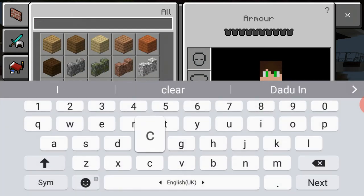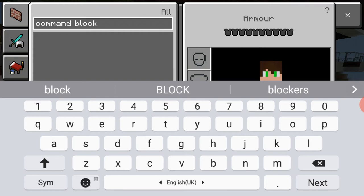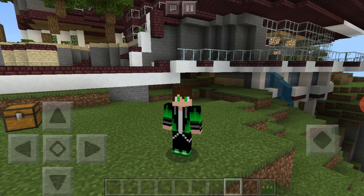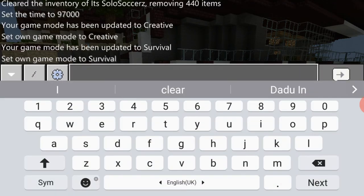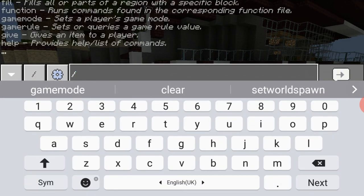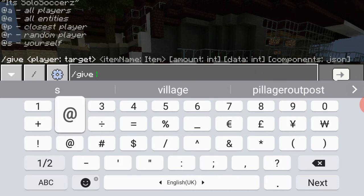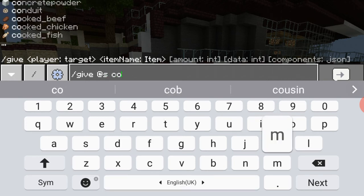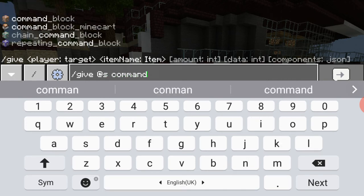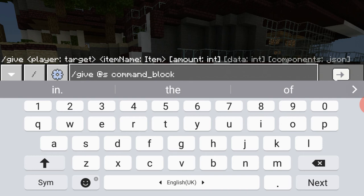There won't be anything here — if I search 'command block' it won't be there. So all you want to do is go right into your chat and type /give @s yourself, or you can write your name, then 'command_block', and type the amount you want. I'm just gonna take 64.